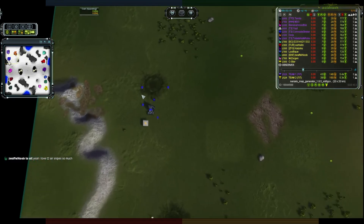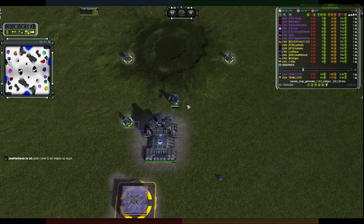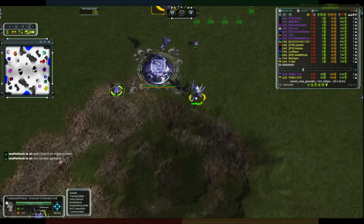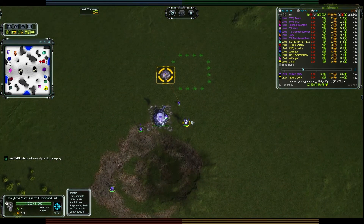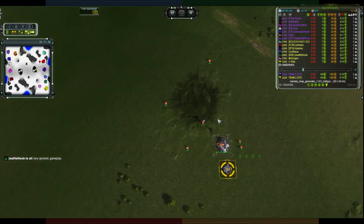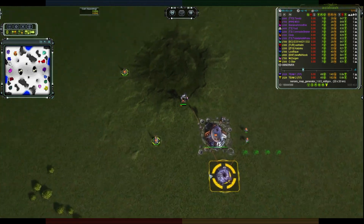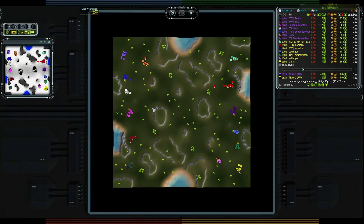Up from Banana Smoothie in white is Yute, playing Cybran, also working on hydro. Close to him in blue is UEF Comrade Striker, working on hydro as well. Above Comrade Striker in lavender is Totally Not A Robot, another Seraphim, working on hydro. Finally for Team One in orange is Derp, another Seraphim on hydro. So Team One has five Seraphim, one Cybran, and one UEF.